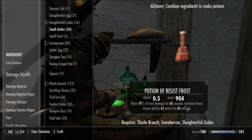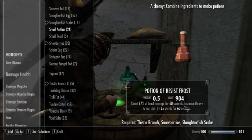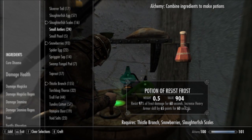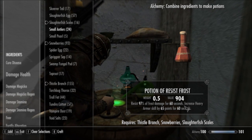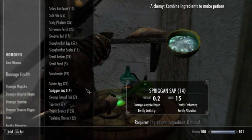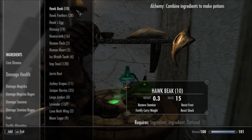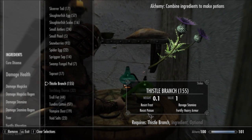You never know what you may find with all these Fortify potions. Fortify Heavy and Fortify Light are both fairly difficult to get by themselves or in combination with something else that's useful. The big ingredients in summary are Snowberries — which resist all three of the primary elements — the Hawk Beak, which covers Frost and Shock, and Thistle Branch, which covers Frost and Poison.